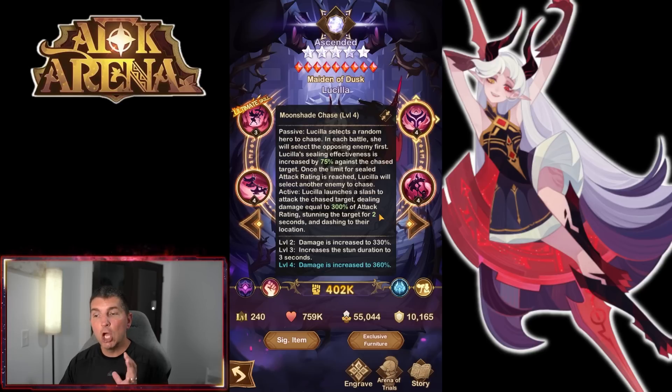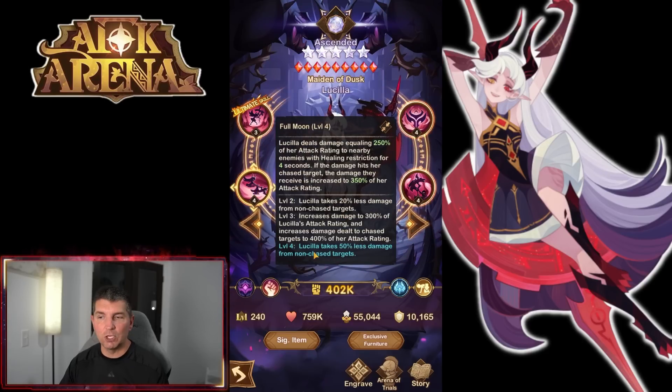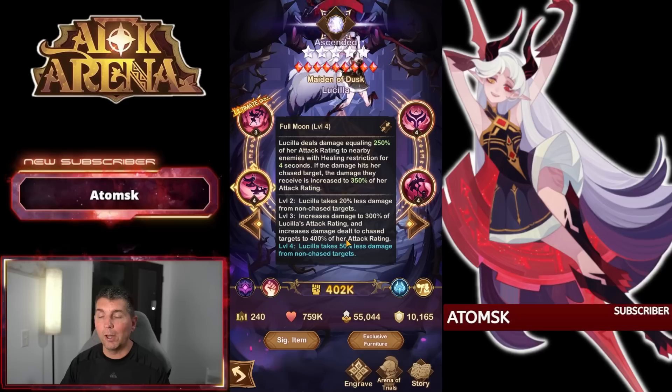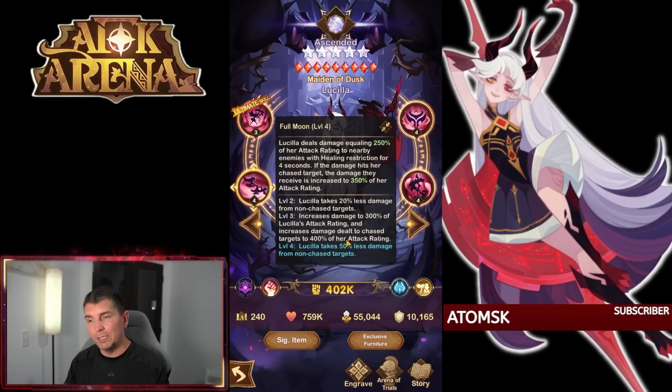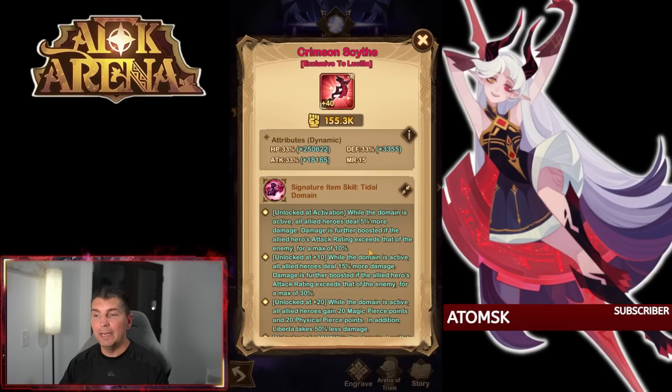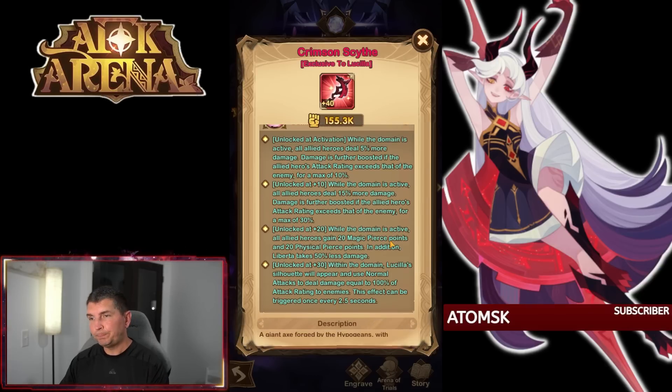If she's run independently, you could have a 5% normal attack, 10% full moon, 5% chase — which is going to be much lower. You're not going to optimize this hero unless she's with Liberta. Moon chase selects a random hero to chase; she doesn't do a ton of damage even at max. Looking at the damage and survivability with the force skill and engraving, increased damage to 300% of attack rating and 400% to chase targets — we are not seeing her do the damage in formations. Then, of course, the resurrection is very important because this hero goes straight into enemy formations and will die pretty quickly when you have level deficiencies. Resurrections are increased by three when running them together.